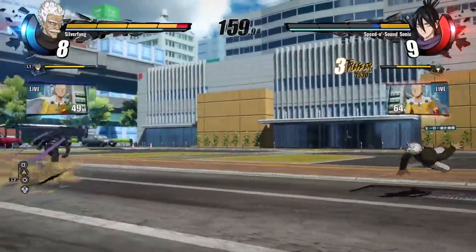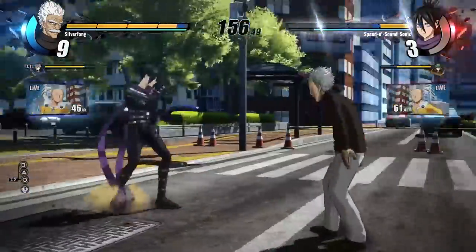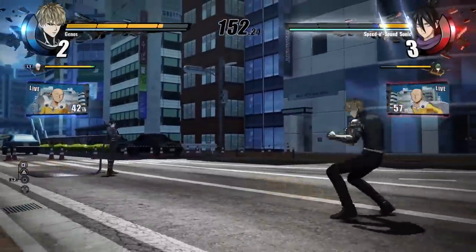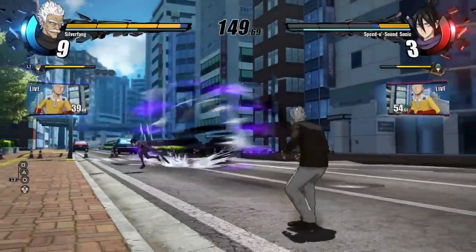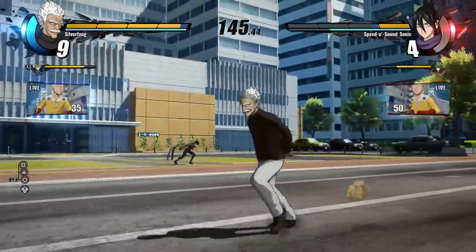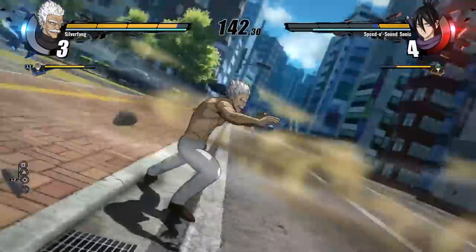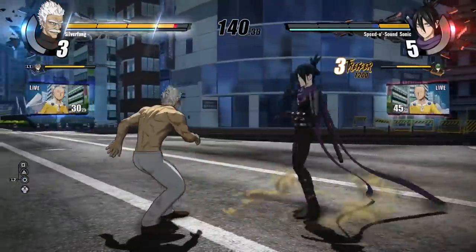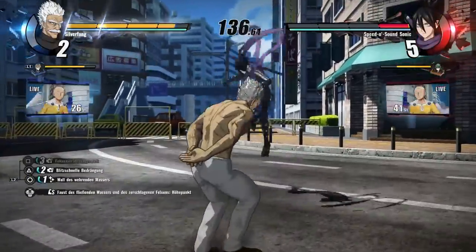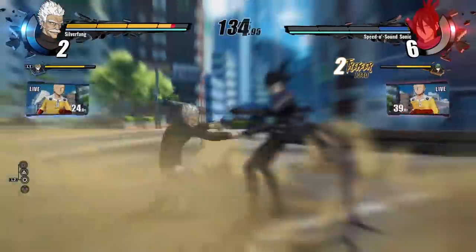We've got a basic combo from Sonic — it's a CPU, so don't expect anything special — and he goes into Awakening, giving him access to his ultimate attack. By the way, Moomin Rider does not seem to have an ultimate attack — we'll see that later — which means maybe not all characters have ultimates. Sonic has got some projectiles, and now Silver Fang goes into Awakening. Here's a parry attack — not his ultimate, but a very powerful parry, almost 9,000 points of damage. This is his ultimate, though, and he gets interrupted.